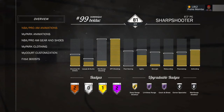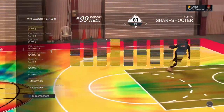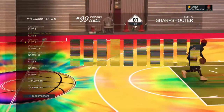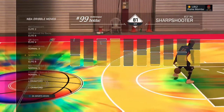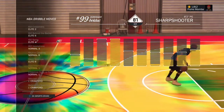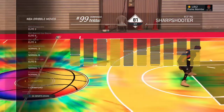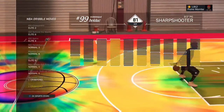Now I'm gonna show you the evidence that I have elite dribble moves. Here they are — I have Elite 2, Elite 6, Elite 4, Normal 3, Normal 8, Elite 6, Normal 1, Normal 1, JJ Crawford, and another JJ Crawford. Those JJ Crawford ones are really expensive — they're a thousand each. But as you can see in the video, they're so overpowered.